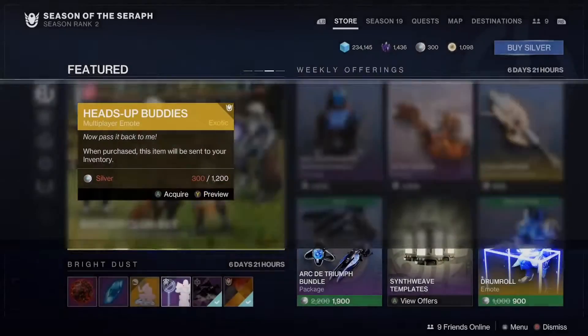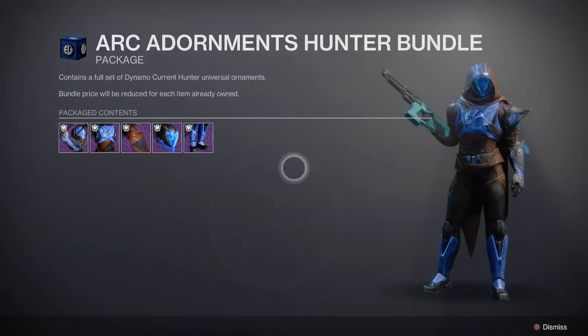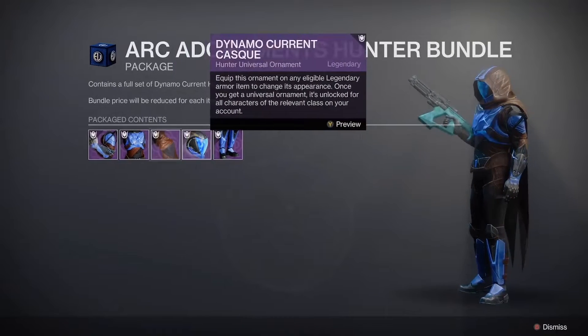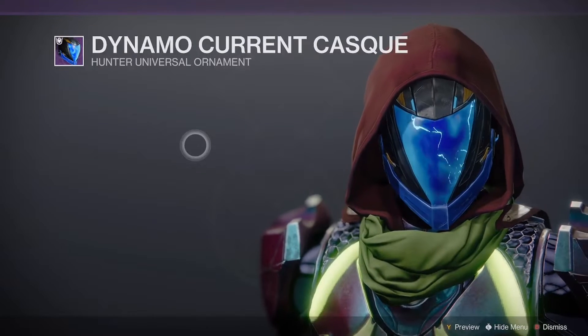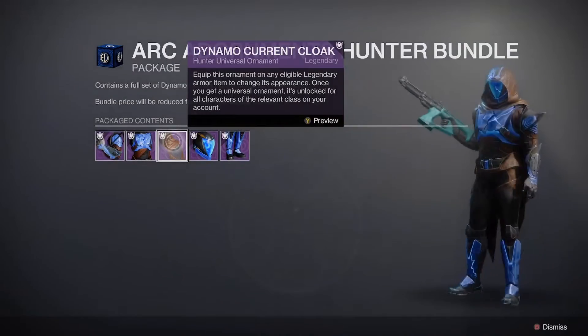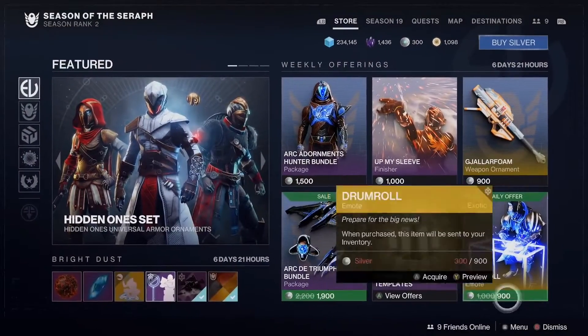You can buy them all separate for silver. We got an arc ornament bundle that kind of goes hard. I like the helmet — Dynamo Current Cascades, like electrical current, goes really good with your Arc Strider subclass.